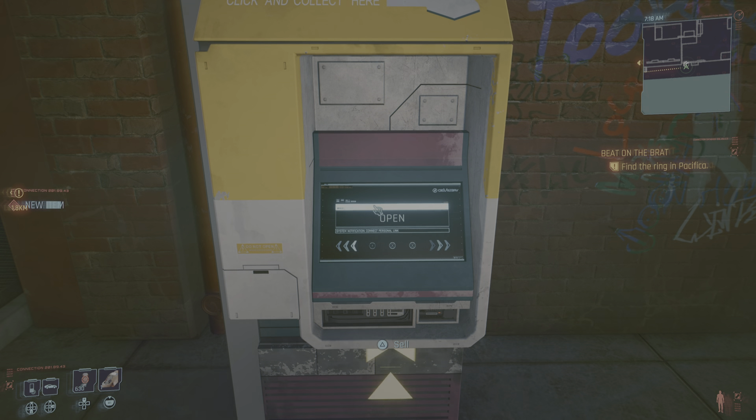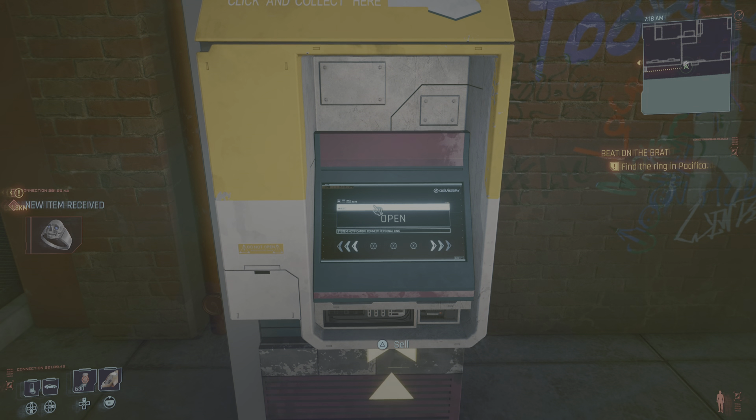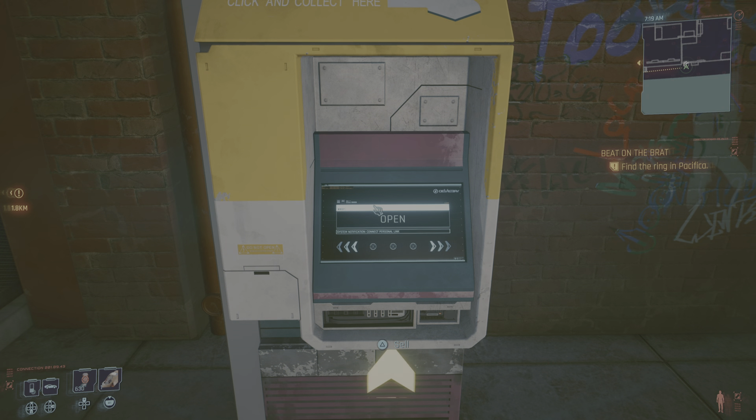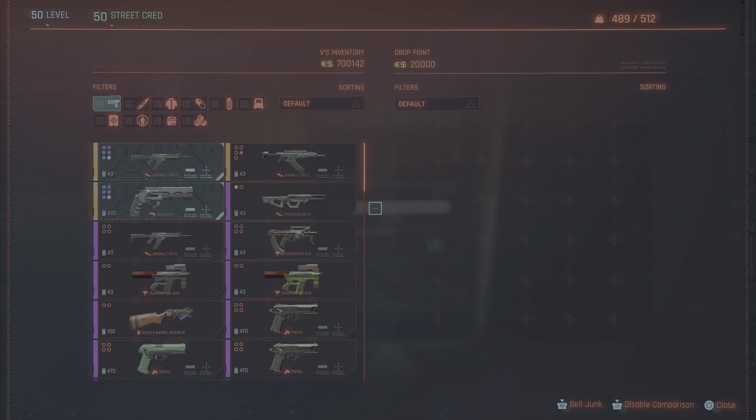Now if you're struggling to have any junk, I suggest you go where you've got enough gangs. Just go kill a load of gang members — you'll soon get some. What I suggest is you go behind Mama Wells' bar, because a lot of them will have religious jewellery which is worth 150 eddies. But yeah, that's about it. And again, shout out to MacDizzle Gaming for this. Nice one. Laters.